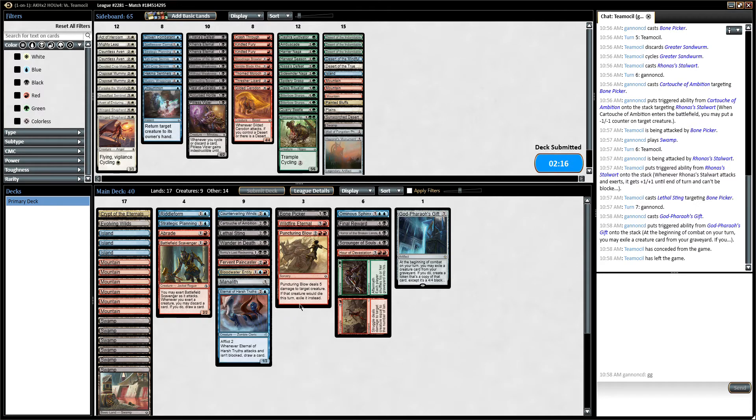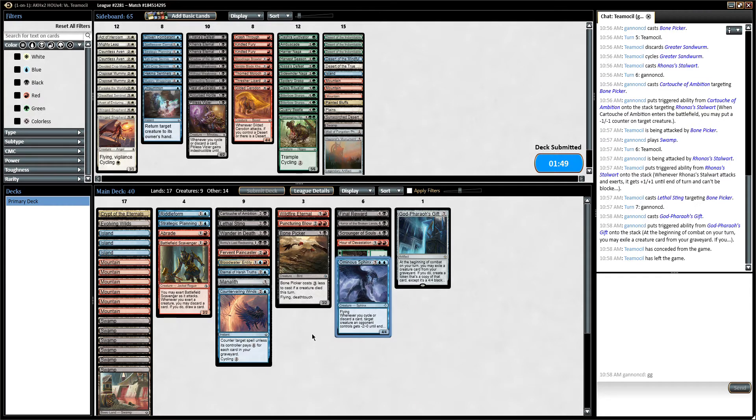Eternal Farstreats. I'm still not sure about the Sphinx — we only have six blue sources and it is double blue, but I think I'm going to keep it because it is very powerful. We have maybe two cycling cards, but just a five-mana 4/4 flyer is really hard for people to beat, especially in green.